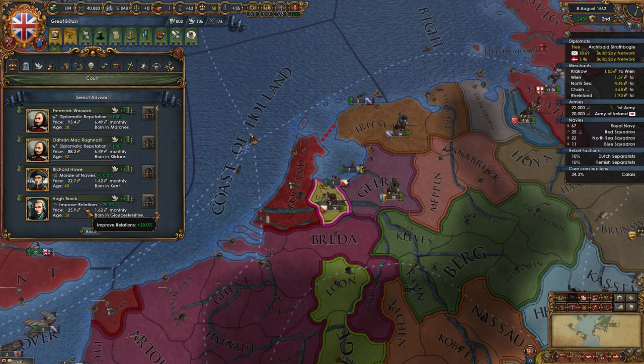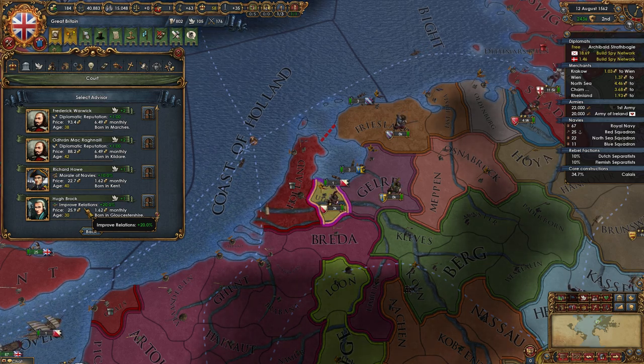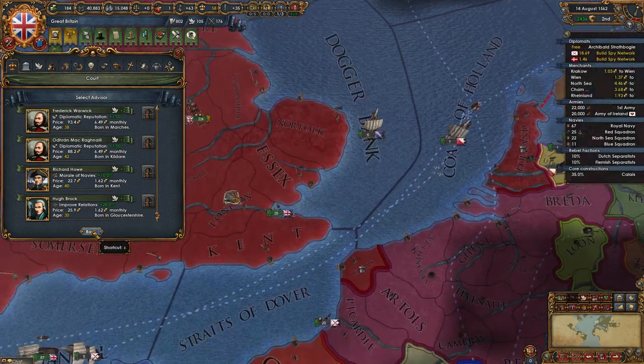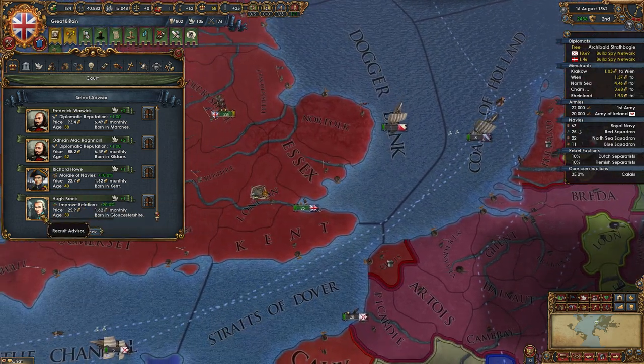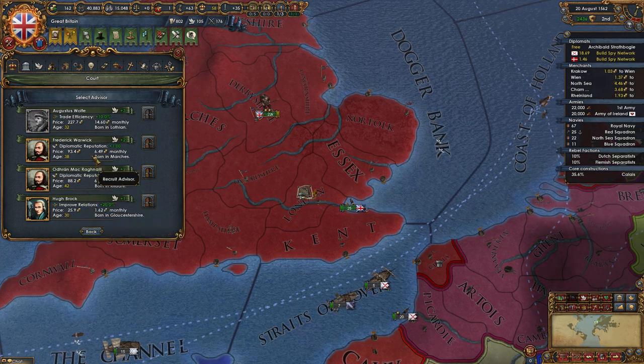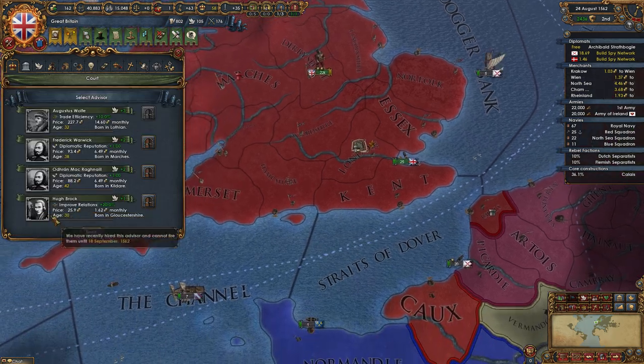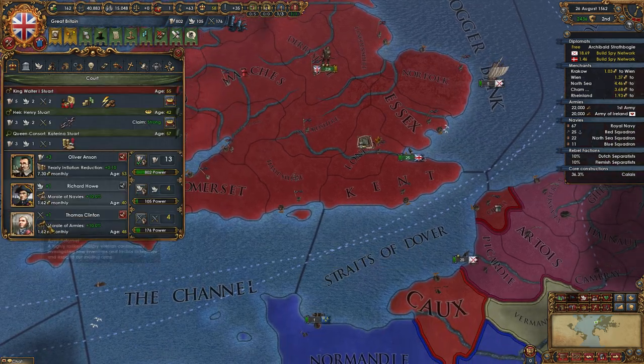This would be a situation where I'd go down to a level 1 advisor. Because of cash? Yes. Improved relations — who cares about the bad reputation, we're not trying to do anything important. The improved relations guy is the best out of the options presented. I think I just took a different one — you took the wrong one.